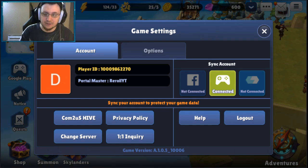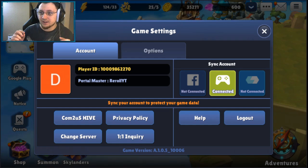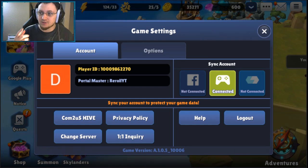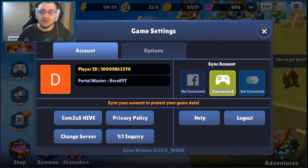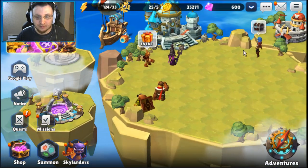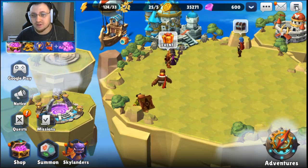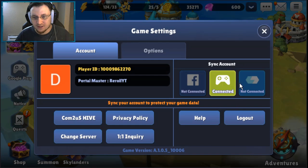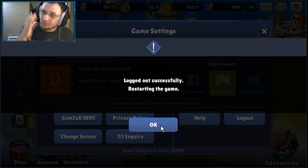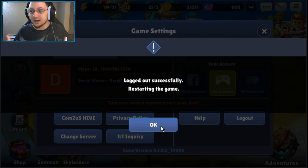Before we start: if you are doing the quicker reroll method, which only Android users can use, it will automatically connect you to Google Play Games. To do this method, as soon as you get Stealth Elf, go to Settings and log out of the game. You cannot do the faster reroll method if you are automatically linked to an account — it only works if you are not linked to any account at all, so you must be logged in via guest account.